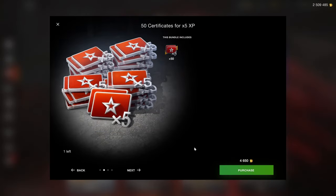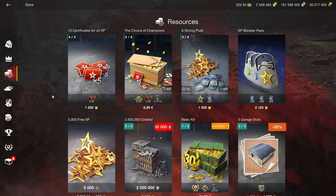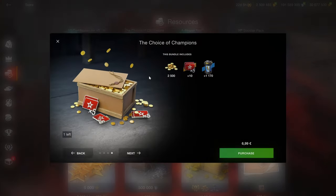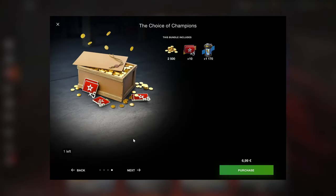The resources — a lot of x5s. 50 is about enough to grind through a whole tech tree, and I think 4,650 gold for that is an okay price if you need the x5s. If you really wanna grind the next tank, that can be somewhat worth it if you have nothing better to spend your gold on.